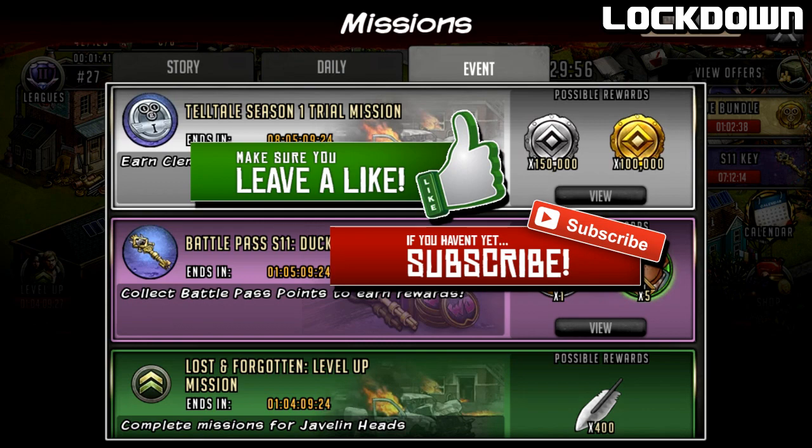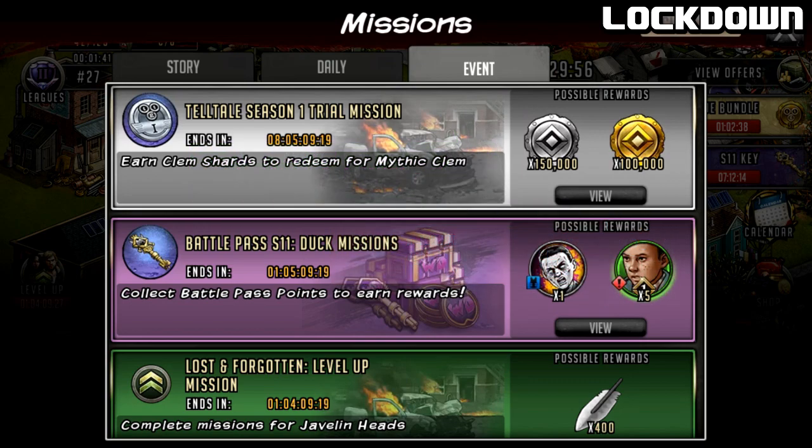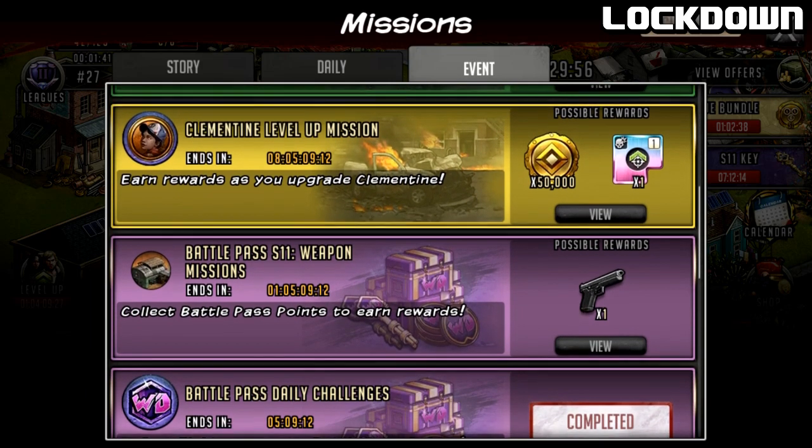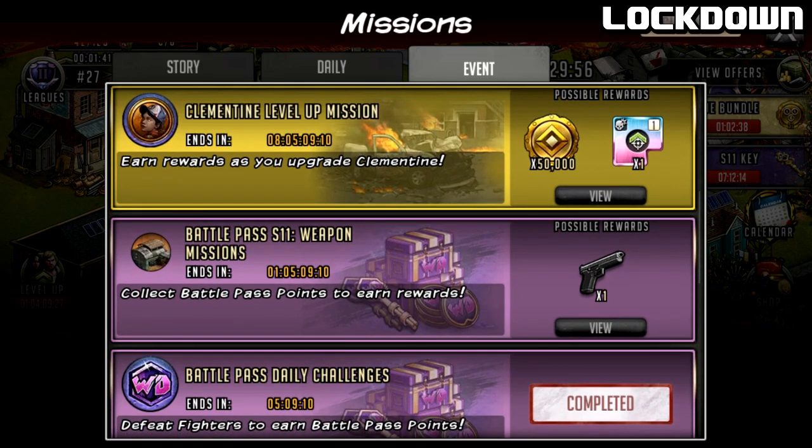We have right now got Battle Pass 11 just coming to an end - it's got just over 24 hours left, probably less than 24 hours when this video goes out. There is also the secondary part: the Battle Pass Season 11 weapon missions. This was the new edition, and you can get the combo on the web portal with both of these for a bit of a reduction in price. Combined in-game it comes up to around $25, and on the web portal it goes to $20, which is a pretty decent saving.